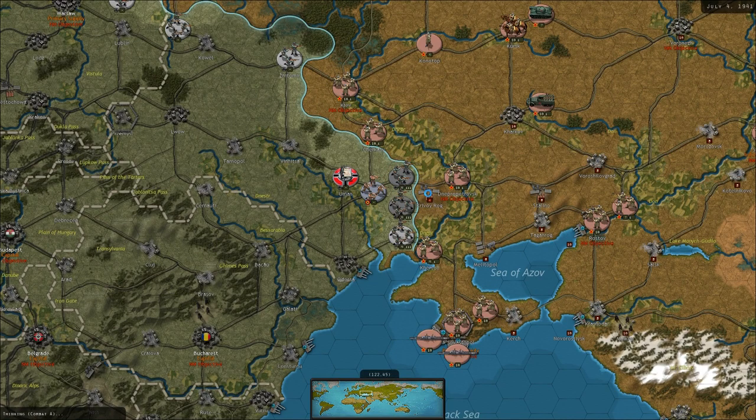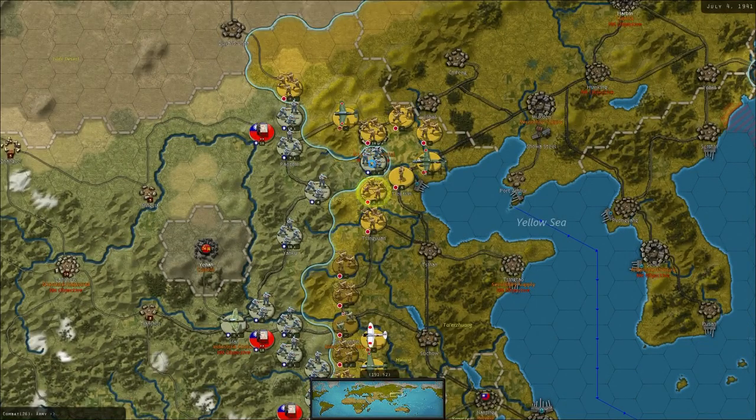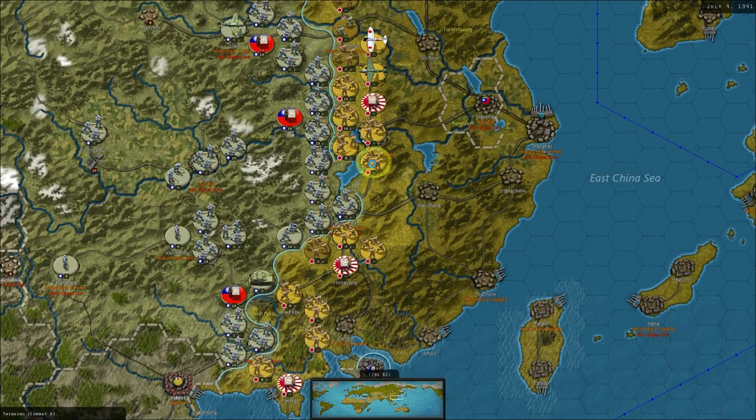Another militia down. Another core under pressure on the edge - the army is down to four health. I made a mistake of moving forward towards Peking in the last turn. We've lost two cores already in this turn, this army is under pressure as well, and it's going to die. Are we going to lose three units? That's one army and two cores down in this turn.